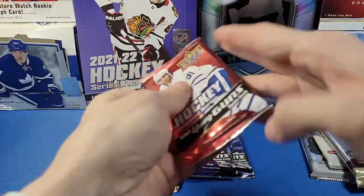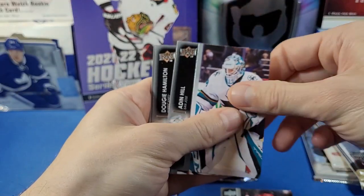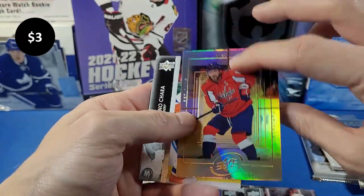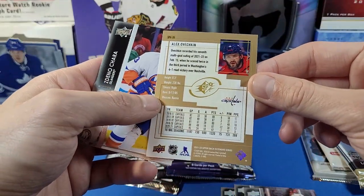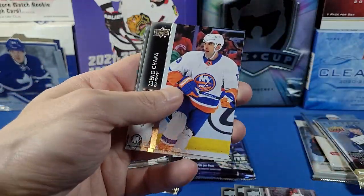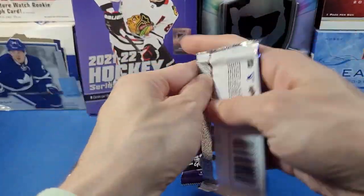Next pack is Extended Series — got Suter, Aiden Hill, Dougie Hamilton, and Holden. Whoa, nice card! This is Alex Ovechkin — it's an SPX card. Very cool. It's a hobby-specific insert for Extended Series. Alex Ovechkin — good player to get. Also Char Rodriguez and Forsberg. Alright, let's go to Series 2.